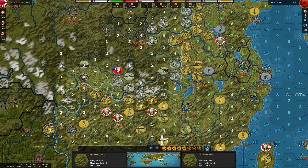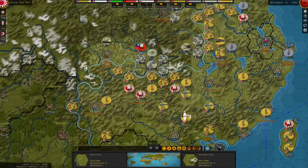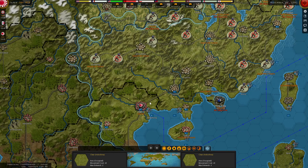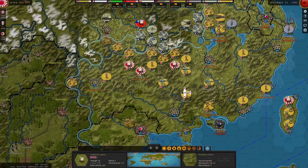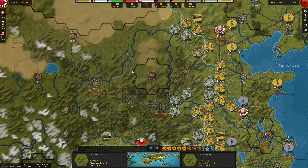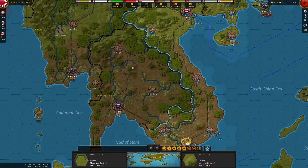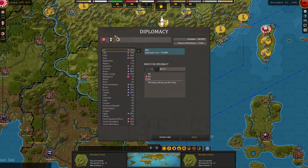I wish this army was actually up here and not where it is. Something's going to have to be over there in the long run. This core is just going back to sit on Hanoi so nothing ridiculous can happen there. We are getting to the point where we're going to have to pivot the Japanese units to prepare for opening the front with Burma, etc. Let's look at diplomacy real quick.